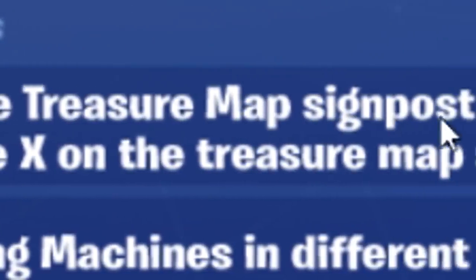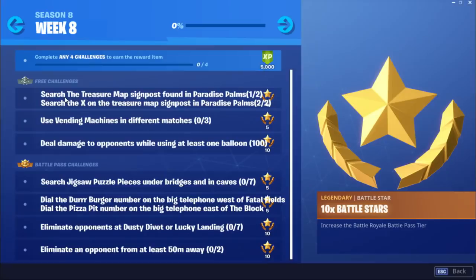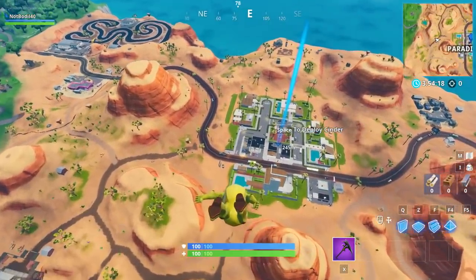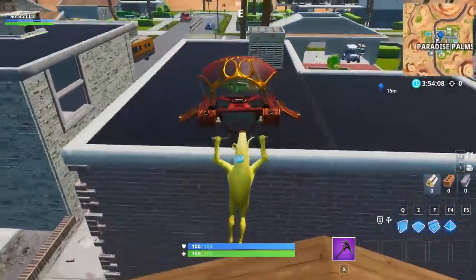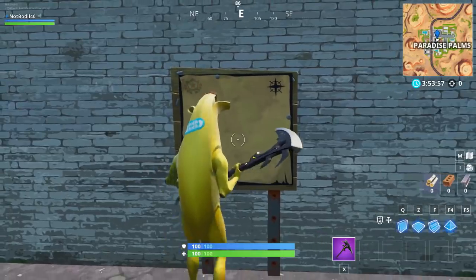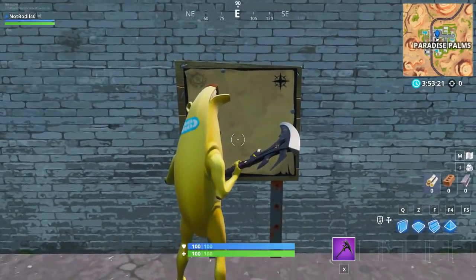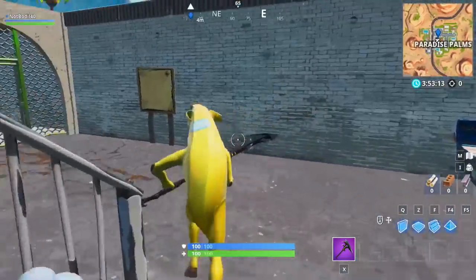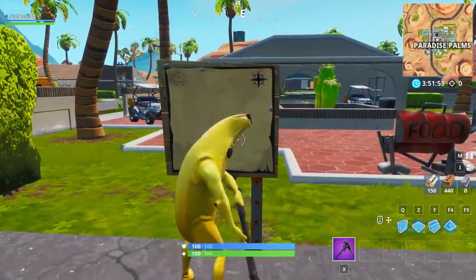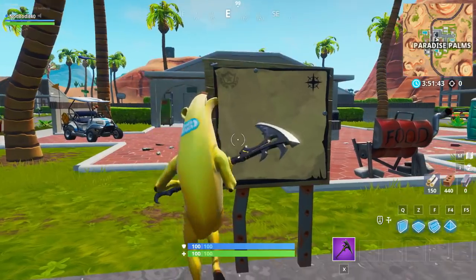We skipped the first challenge: search the treasure map signpost found in Paradise Palms, which is the first free challenge for week 8. For stage 1, you actually do have to go to Paradise Palms - the signpost is located right behind the second building. Once you drop down there, you can see the map signpost. Once the update drops, you can search it and a map will show where you need to go next. You also cannot destroy this map signpost, so don't worry - it'll be there.